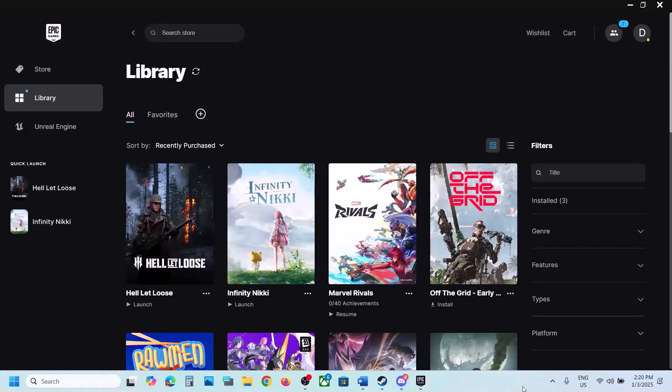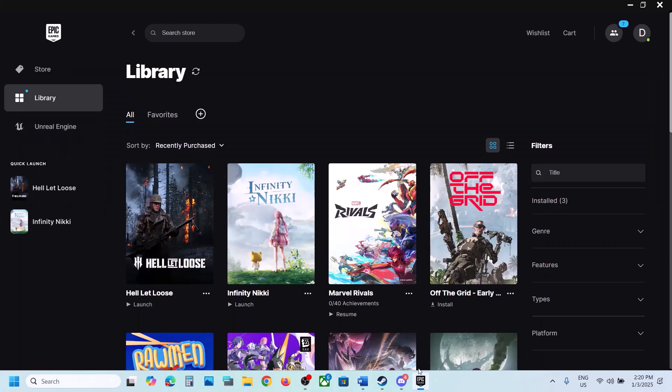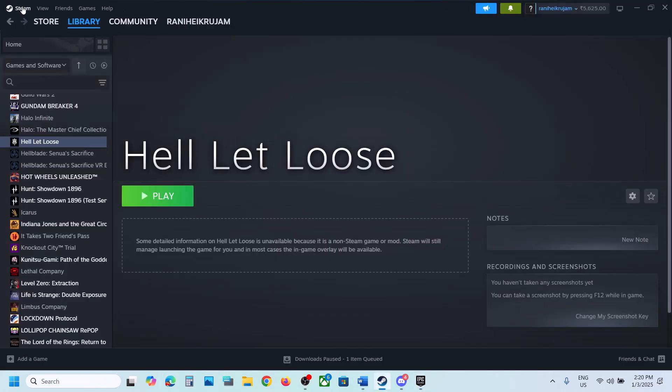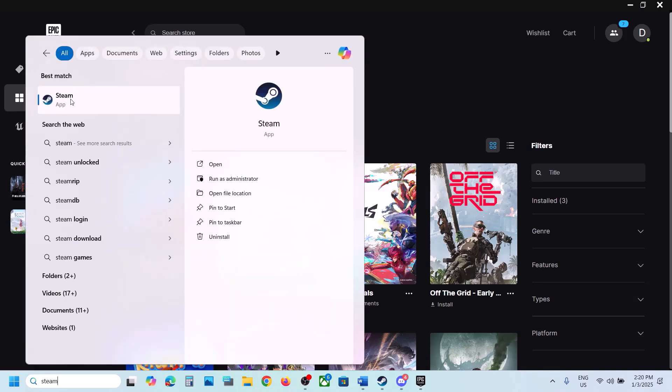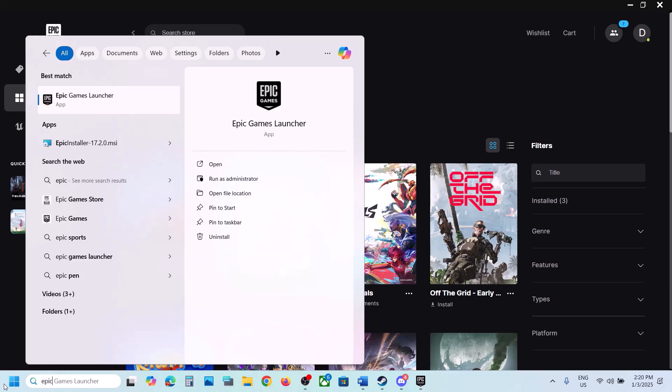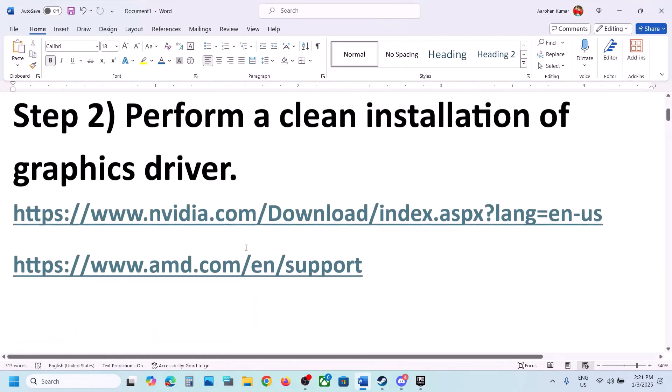The first step is to run Steam or Epic Games Launcher as an administrator. If you have the game on Steam, click on Steam and then click on Exit. If you have the game on Epic Games Launcher, right-click the Epic Games Launcher icon and click Exit. Once closed, type Steam in the Windows search box, right-click on Steam, and click Run as Administrator. Similarly, if you have the game on Epic Games Launcher, right-click it and click Run as Administrator, then launch the game.